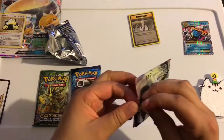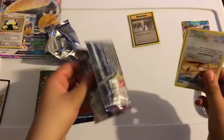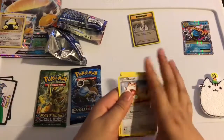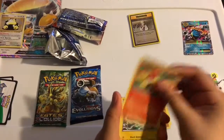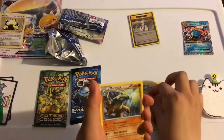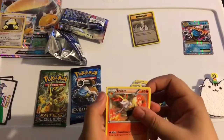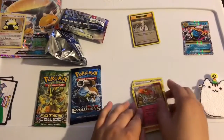This one was already messed up. So we got Meowth, Bansham, Fennekin, Magnemite, Ralts, Sandshrew, and Merowak. Super Rod. Brake it? Yeah. And a little flower thing.